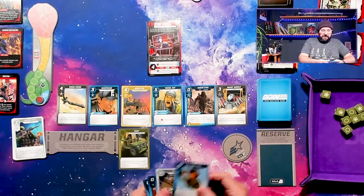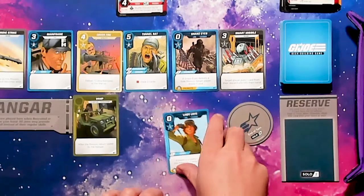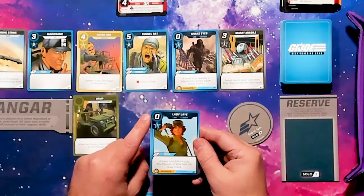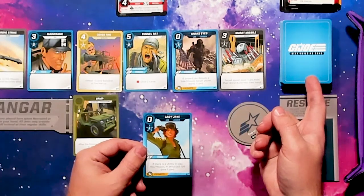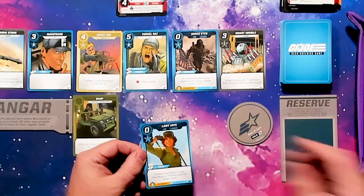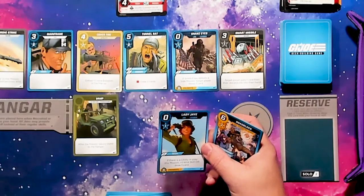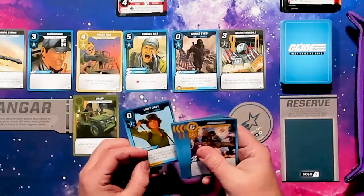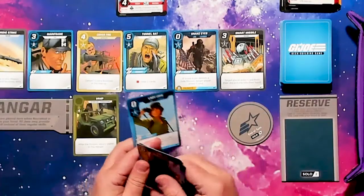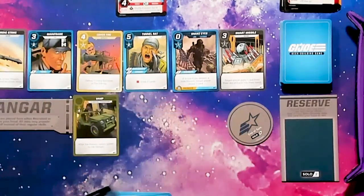I did draw my leader, Lady J. So let's take a look at Lady J to get an idea of what's going on with the card. She has a zero recruit cost. When you're playing solo, you have all the leaders in the deck. She gives you one recruit, but if you have six you can go ahead and get her upgraded card. Just like a normal card that you recruit, it goes on top of your pile for cards that you've recruited. She has a tech ability, and when you upgrade her she gives you tech and tracker.